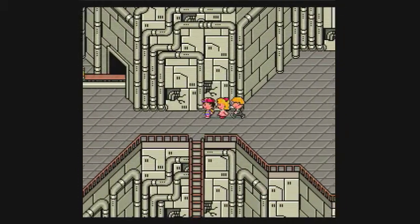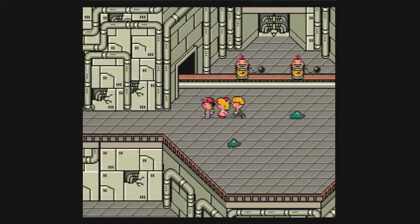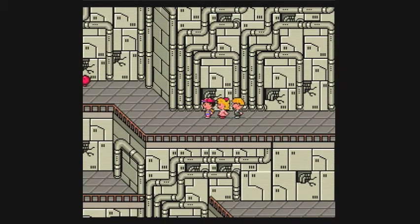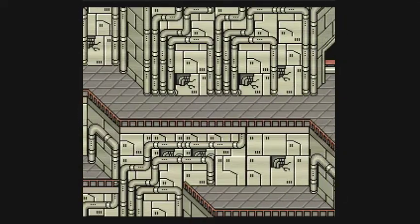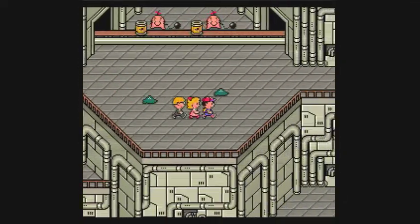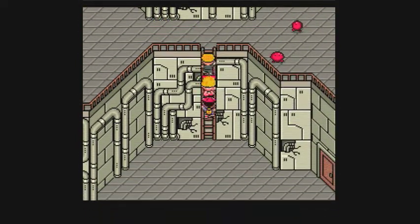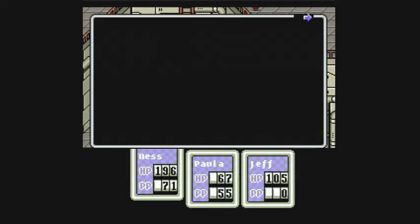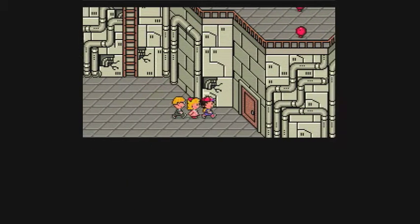Okay, let's see, now we're going to go this way. Are they trapping the Mr. Saturns? I don't feel like fighting these little barfs. I just realized I went the wrong way — I want to go down first. Well, that isn't very cool. By the way, I got another level for Paula and for Jeff, and Paula learned a new spell — offense up — so we can increase someone's attack power. That's pretty cool.